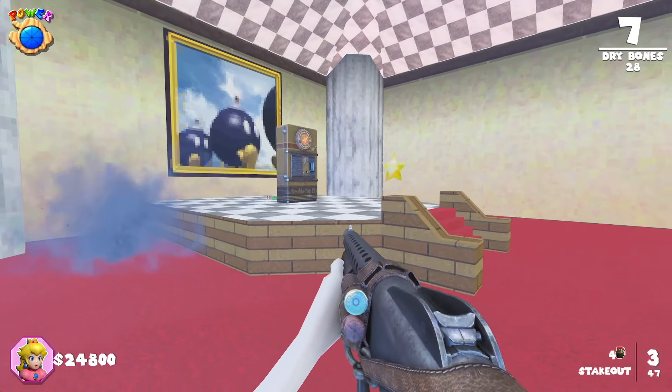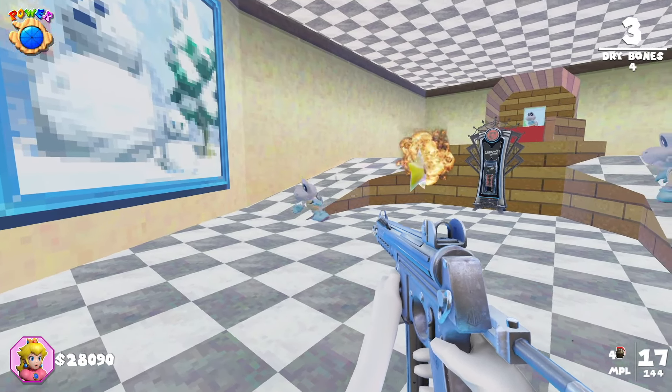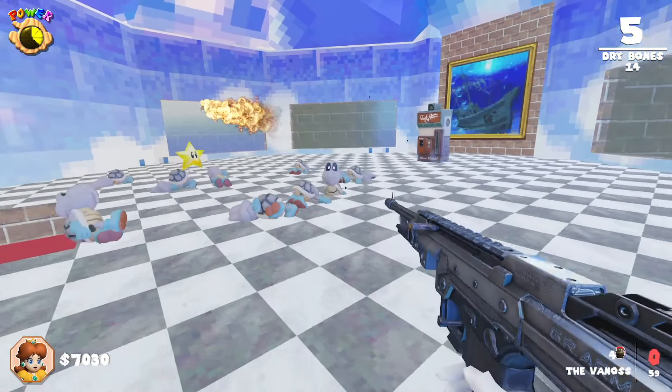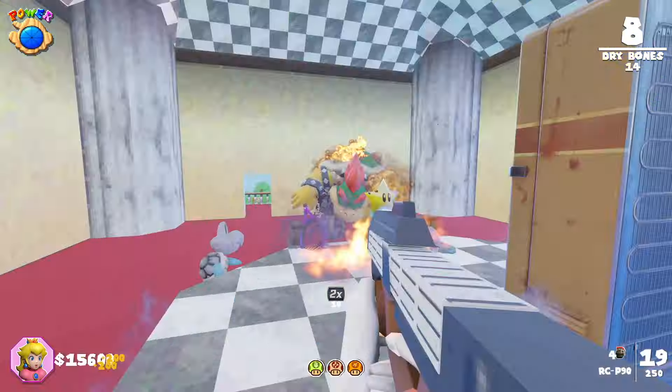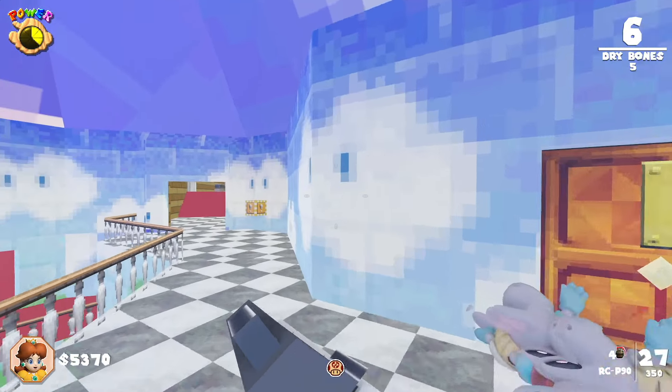One soul box is in the Bob-omb Battlefield room with Double Tap. One is in the Cool Cool Mountain room with Widow's Wine. One is in the Whomp's Fortress room with the Mystery Box. And one is in Jolly Roger's Bay with Tac Tequila. Fill all four soul boxes, and the star door at the top of the stairs in the main area will open.